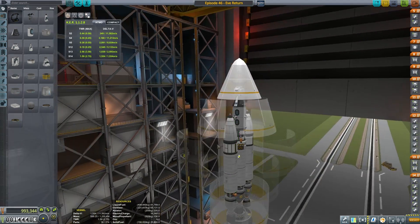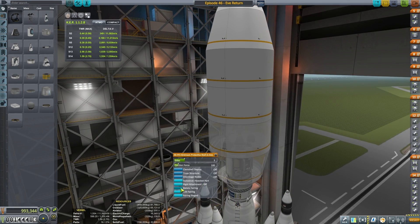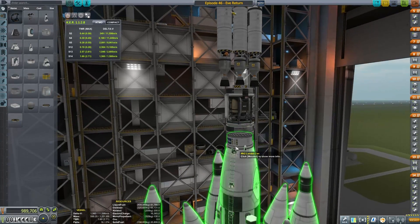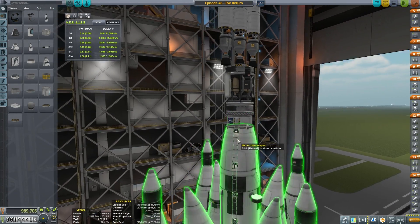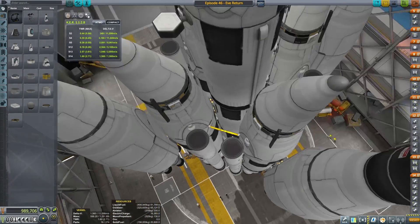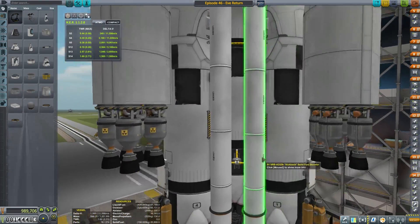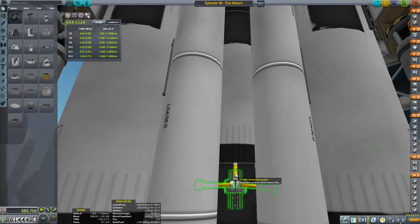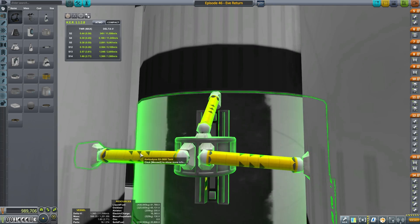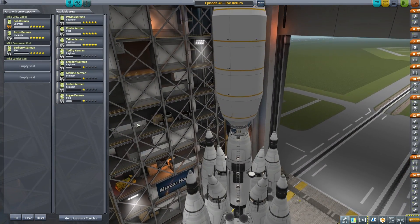We have spots for three kerbals in the top of this vessel in those nerve rocket motor stages. Underneath we have a crew capacity for two in the Mark II lander can. Remember, we need to only have capacity for five kerbals, not actually take five kerbals with us. We have an asparagus staging setup here, but we also have a little trick — we can decouple a gizmo which stops fuel flowing back into the side tanks, making it act like asparagus staging mode again. We have Burberry our pilot, Asterisk our engineer, and Bob our scientist.